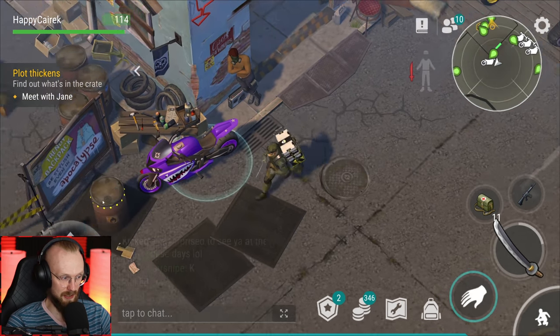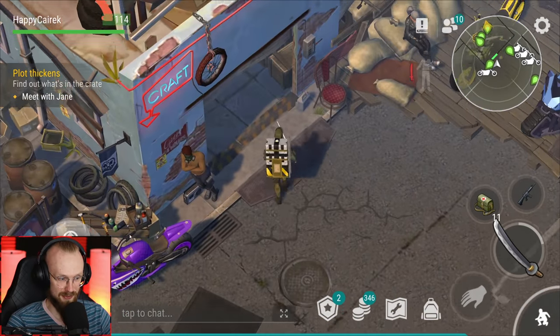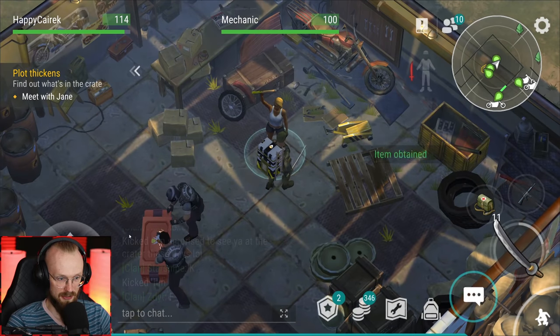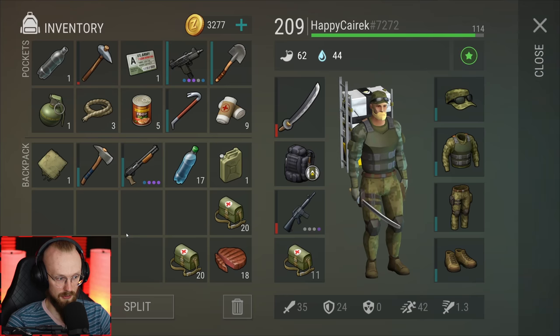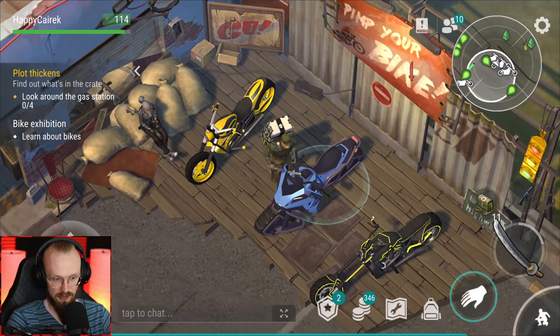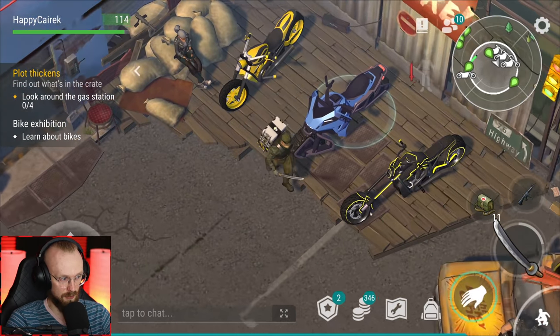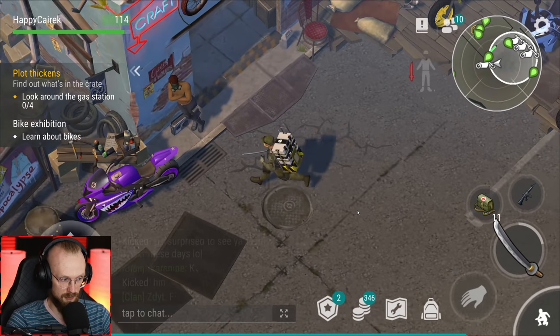There goes Jane up there. 'Hello Jane.' 'Item obtained - the crate is not easy to open, my guys will take care of it. Just look around for now - make sure to play the slots, you won't be disappointed.' She said to play the slots but I have no caps. I have to touch all of these bikes - maybe that's what we have to do, learn about the bikes. There we go, we've just learned about these bikes. Maybe there's one more bike to touch.